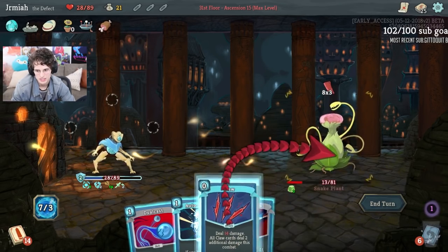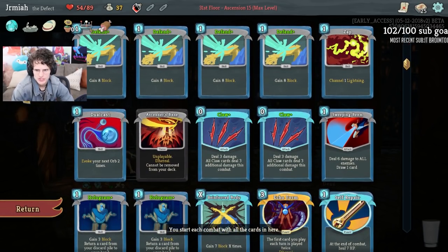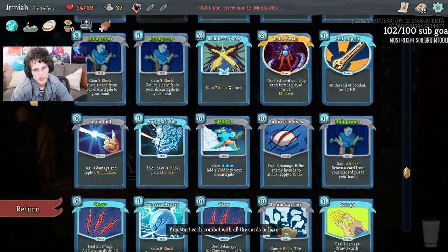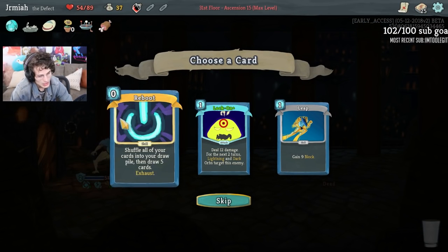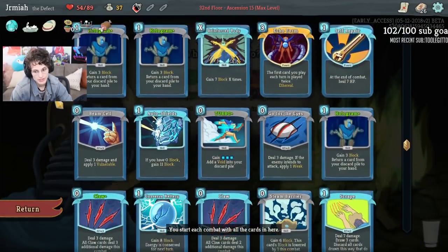So if we're doing this right, we're healing 26. We got Reboot, Lock On, Leap. I like Reboot because we can play Claws multiple multiple times. Or we could do Leap to have more consistent defense. I have four upgraded defense, two Holograms, a Reinforced Body, Auto Shields, Conserve Battery, Steam Barrier, and three more Holograms. We could afford a Leap. This deck still doesn't have as much defense as I'd like. Reboot could be pretty crazy though because we have four Claws. Now I could rest just to be safe, or I could upgrade my last Claw.